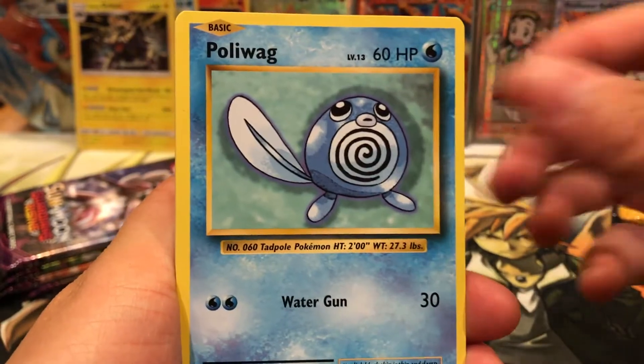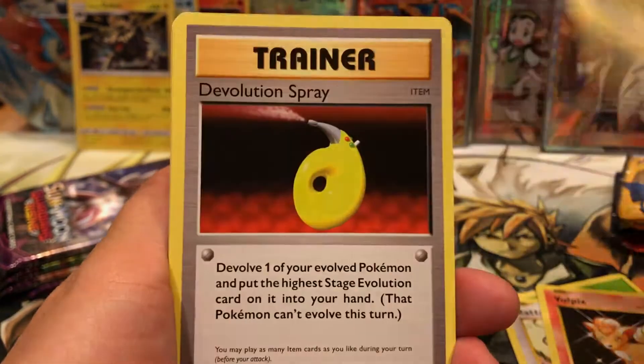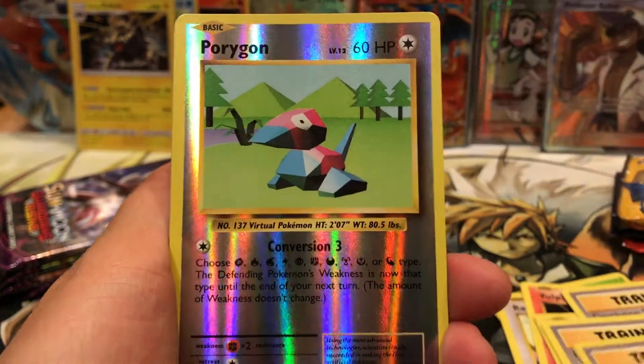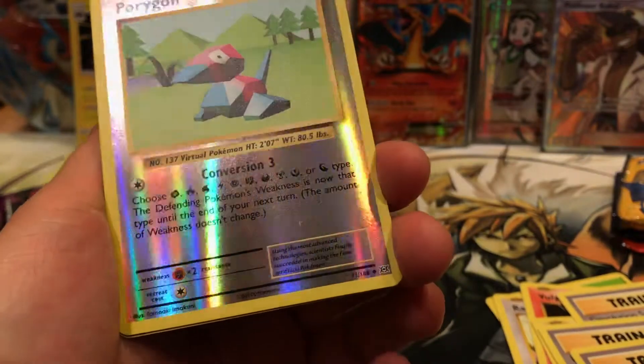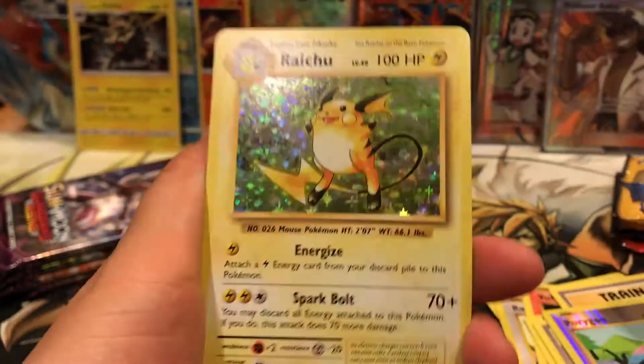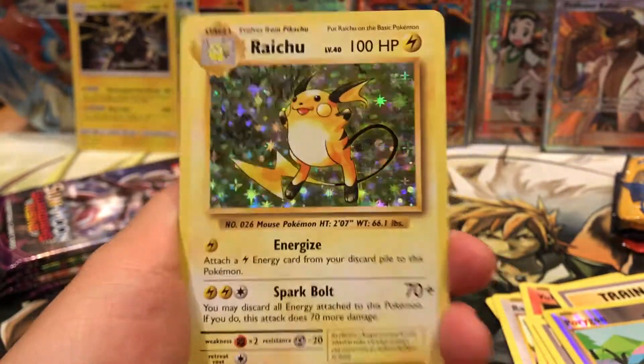We have our Poliwag, Leaf Energy, Rattata, Voltorb, Electabuzz, Devolution Spray, Brock's Grit, Slowbro Spirit Link, Porygon Reverse Uncommon, and our Rare is another Raichu holo. That is so, so cool. I just pulled this in my Bewear GX box.